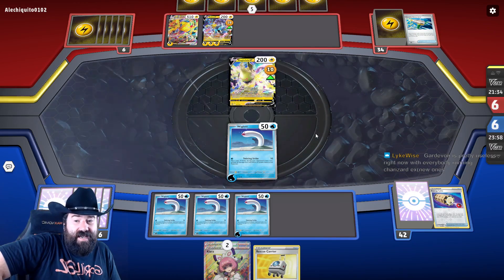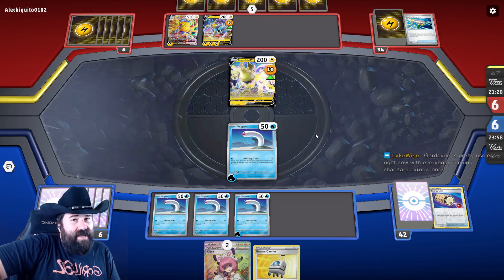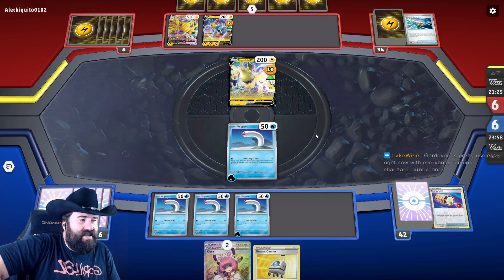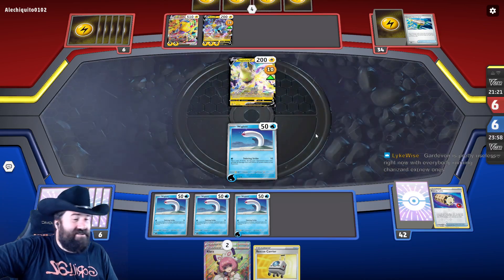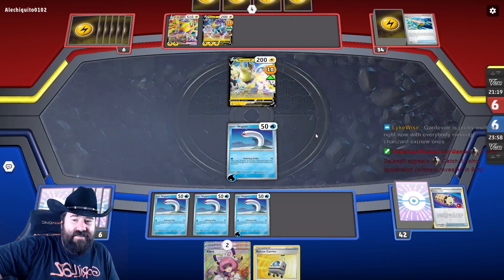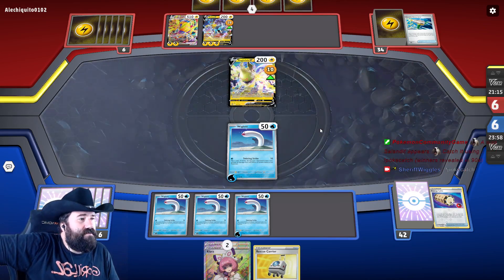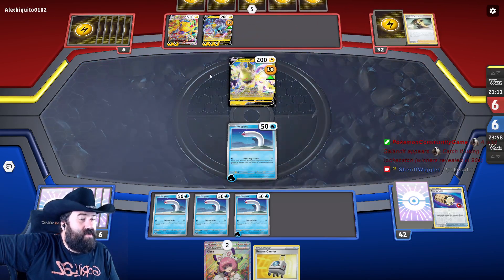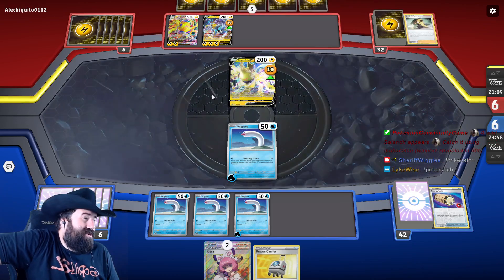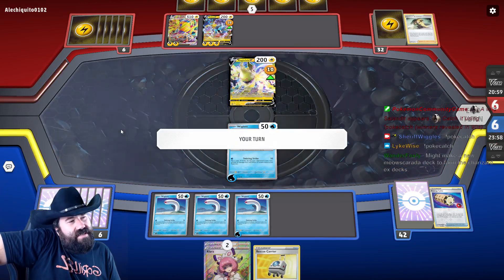Psychic is my least favorite to play against — it's just so good. It feels like blue cards in Magic: it has all the card draw, card filtering, and attaching I could ever need. Cynthia's Ambition is never really going to get much but we don't knock them out — maybe we should have Ionos in this deck.